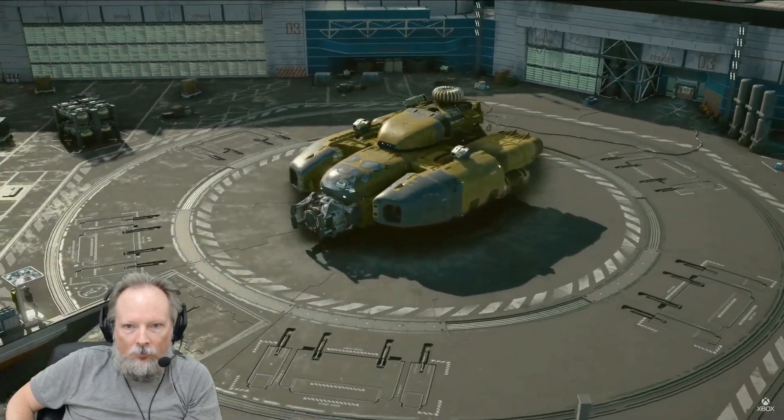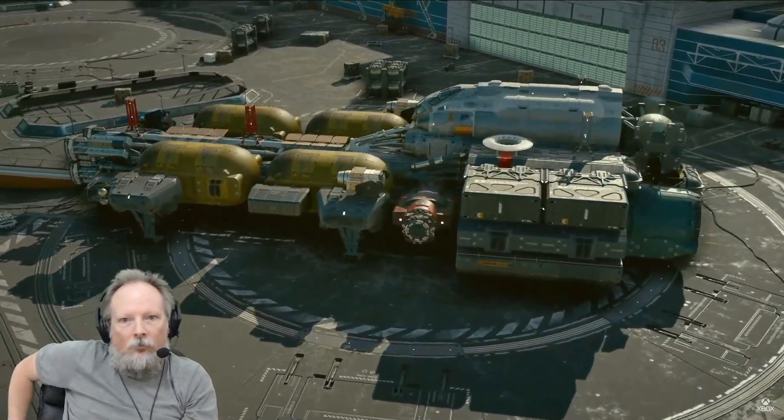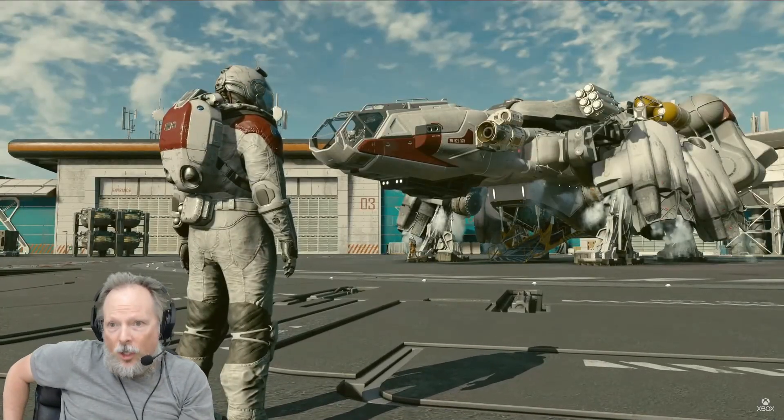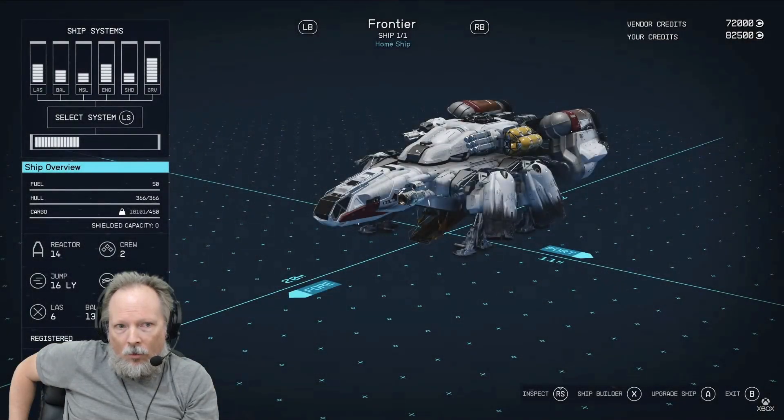Maybe you start off with a speedy fighter that's perfect for bounty hunting. Then you might round out your ship roster with a hulking space freighter to run cargo missions, or even do a little smuggling. Can you have more than one ship? Now though, we're going to take our starting ship, the Frontier, and make some changes.